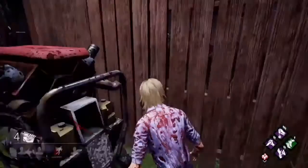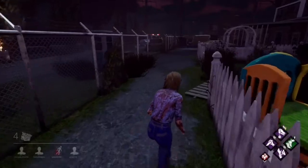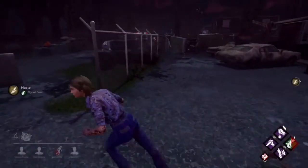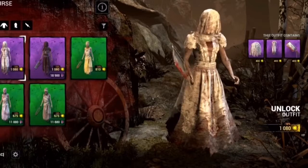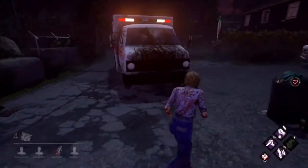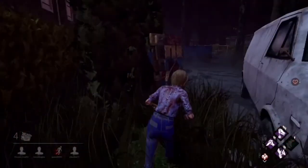Moving forward to one of the nicest groups of customisation options I have ever seen — I am really tempted to try and become a Nurse main. Starting with the Nurse, we have the very rare skin called In Sickness In Health: The Bride. This is an Auric cell only purchase and it is absolutely gorgeous — I love this skin, it's one I'm going to spend money on for sure. Next to that there is a reskin variant called Until Death Parts the Bride, which requires Auric cells or Iridescent Shards, and is another one I am very tempted to get.